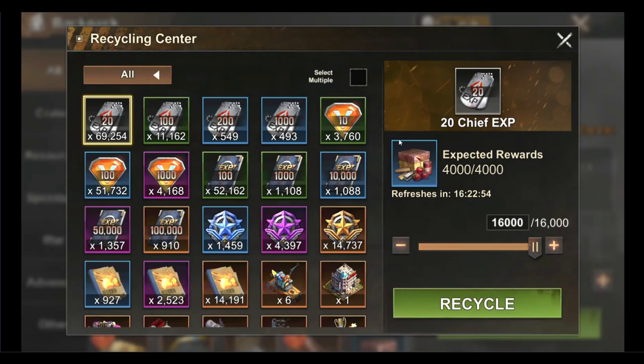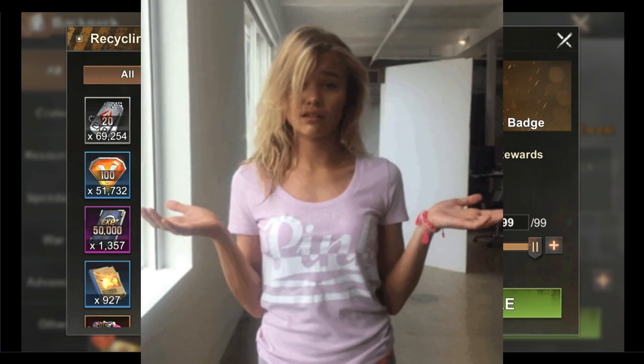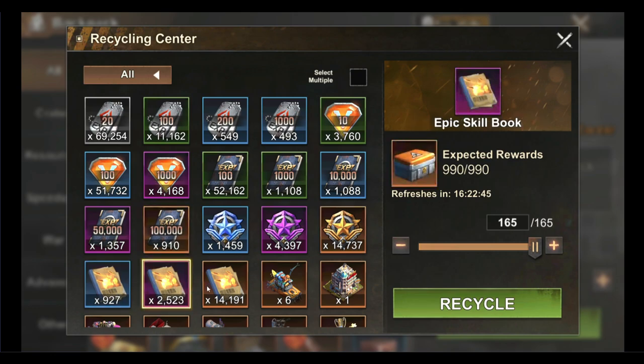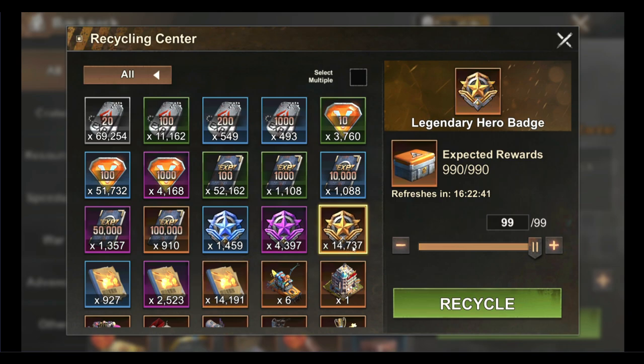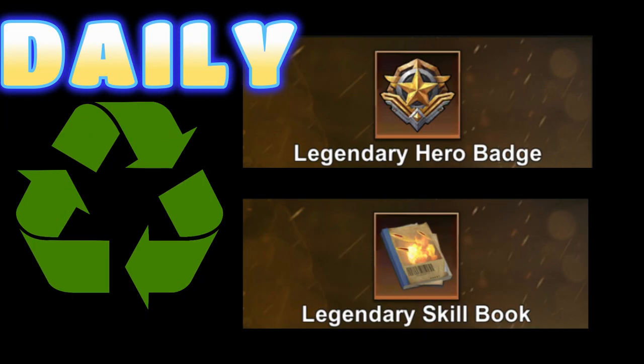What many people do not know are two things. First: what material should you recycle daily to get the maximum of 2000 crates daily? You have to make sure you recycle and get the maximum 2000 crates daily by recycling some useless stuff like the rare hero badge, epic hero badge, legendary hero badge, rare skill book, epic skill book, or the legendary skill book. My personal favorites to recycle daily are the legendary hero badges or the legendary skill books.